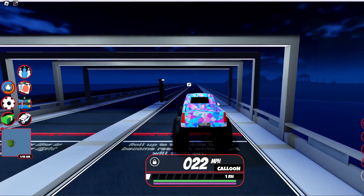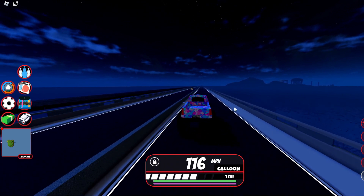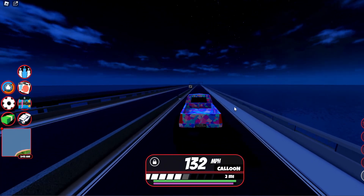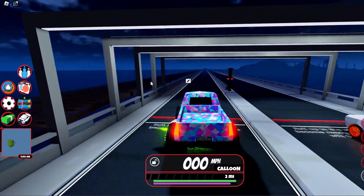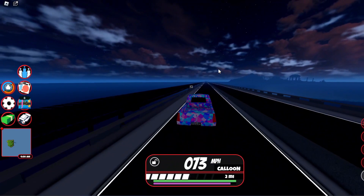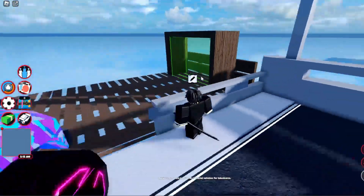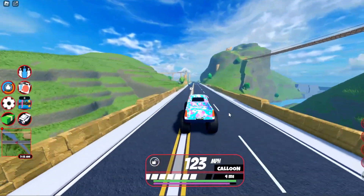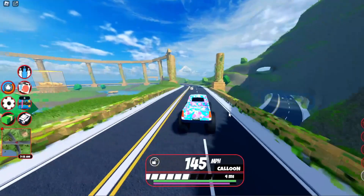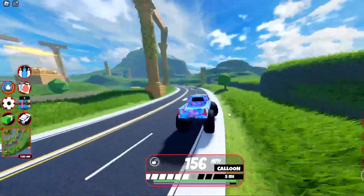Three, two, one — go! The downhill acceleration is okay but right now it's a little bit slower. It's already at 100 miles an hour and I think the max speed for the monster truck is 132 miles an hour on one engine. Now let's give it a level five engine — so that's pretty quick.